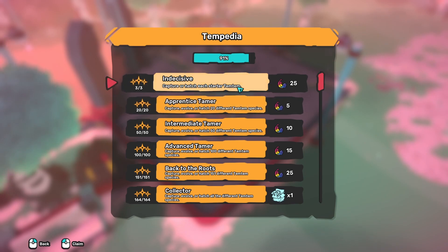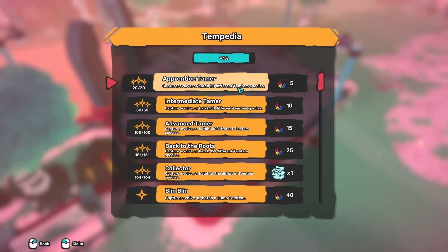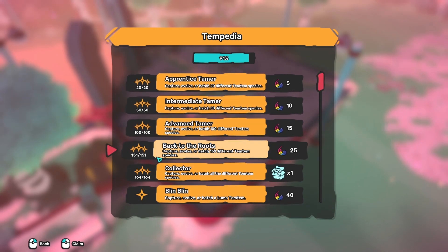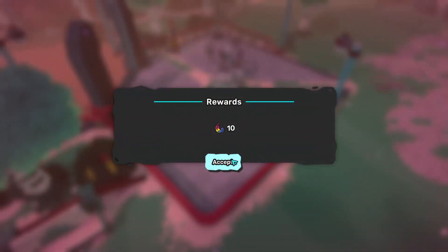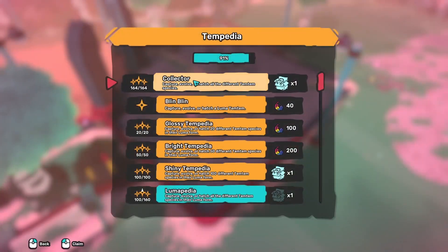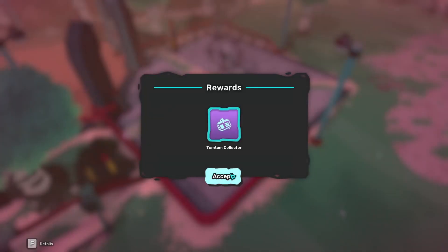10 PDM. Capture Hatcher — each starter: 25 feathers. So just 5, 10, 15, and 25 to capture. The more you capture, the more feathers. And catching all of them gives you the Temptem Collector title.